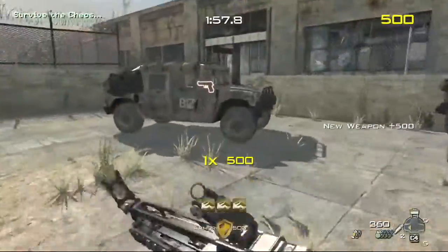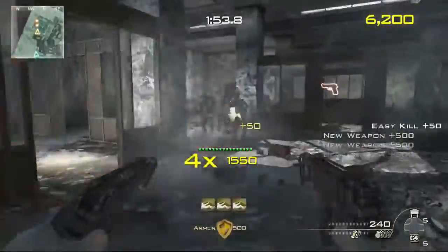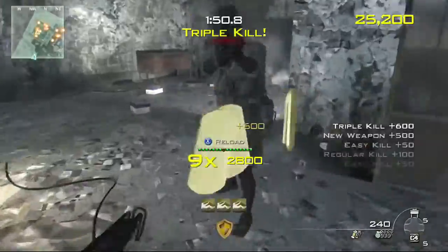New weapon! Team, intel shows a large number of enemy supply drops in your area. Recommend you obtain that weaponry and take out as many of their forces as possible.